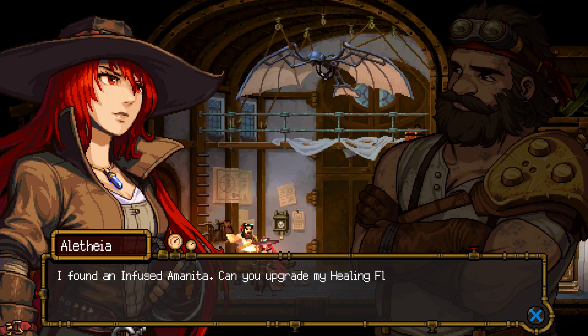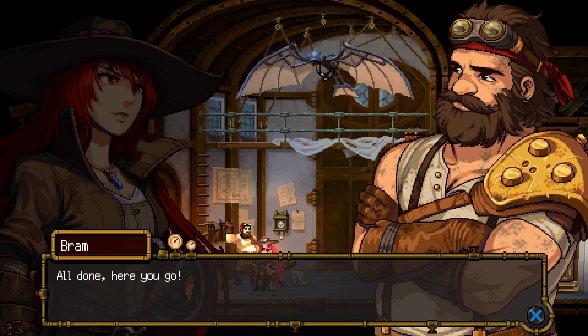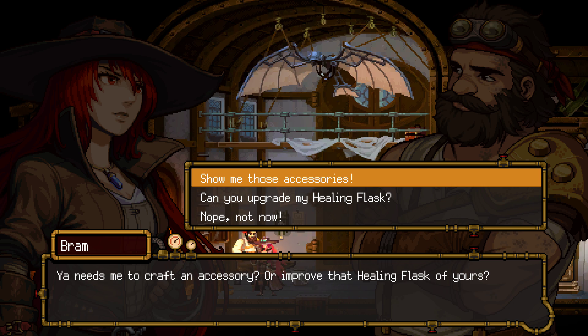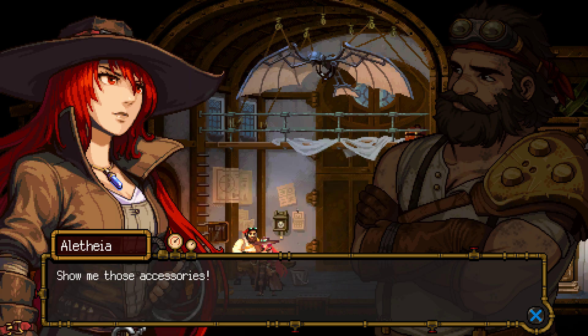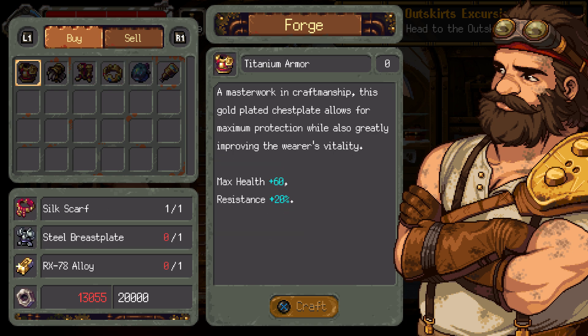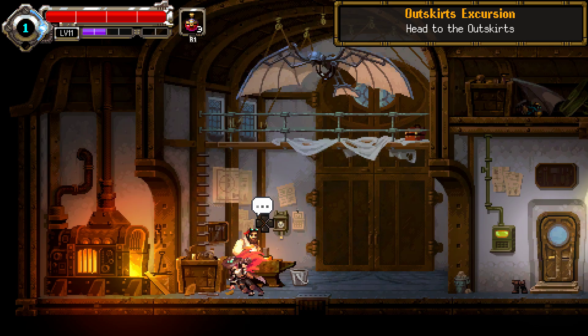Upgrade the healing flask first - yeah, I found it, I knew it. Okay, now I have three. I thought he was going to give me like an extra percentage of heals. Let's see the accessories - I have 13,000 and we need 20,000, damn. We can sell stuff though. Nothing worth anything. Alright, let's head out.